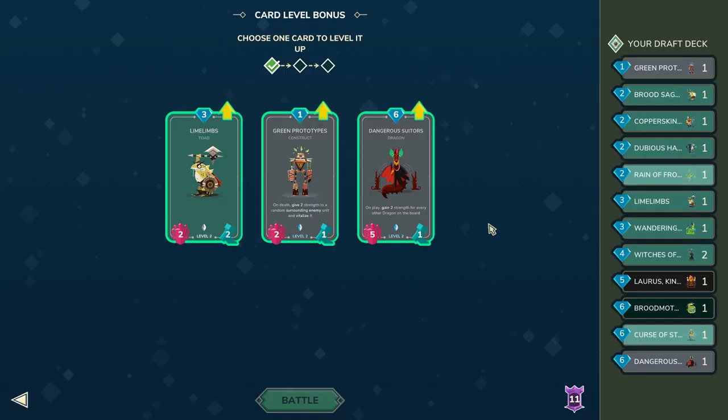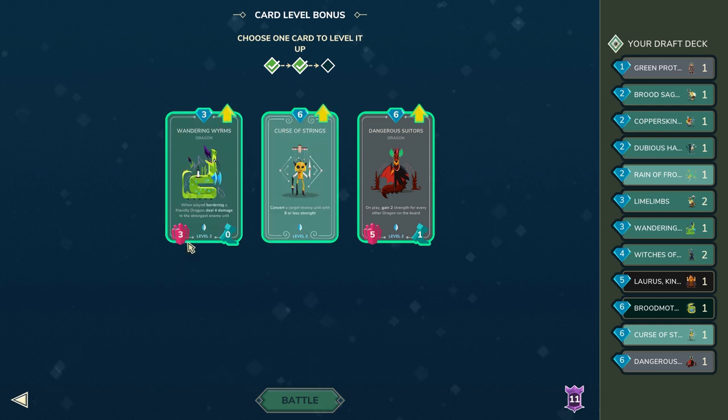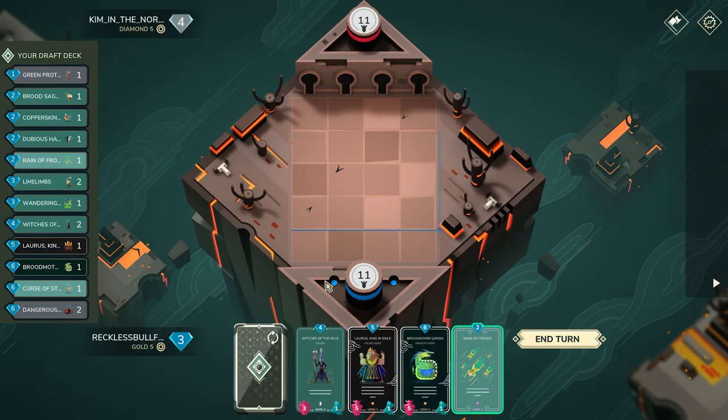These next card options are very solid picks. Dan Su only works if Cordia gets all her eggs off, so I'm going to go with a less risky upgrade — I'll upgrade Lime Limbs here, because if I get this to level five the games get much easier. Now these next options are pretty obvious: I already went over why not to pick Curse of Strings or Wandering Worms, so let's go with Dan Su.